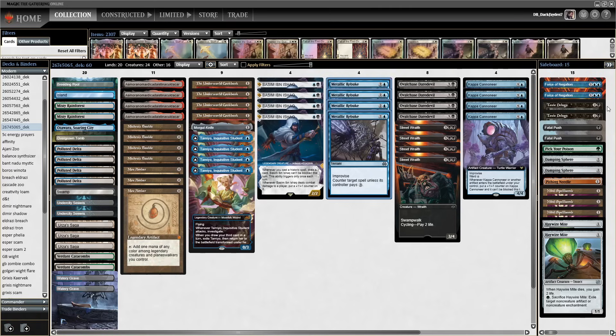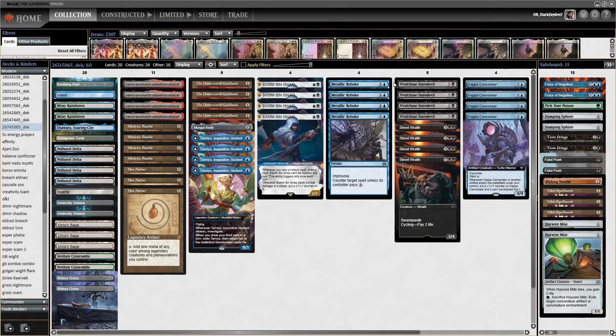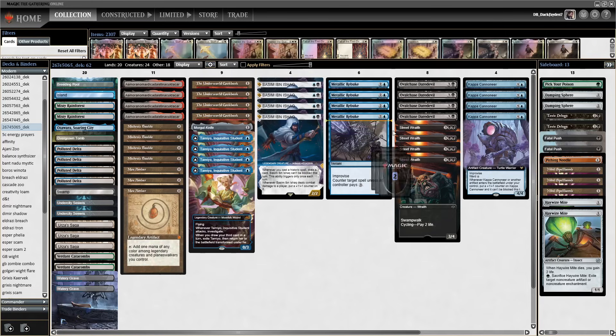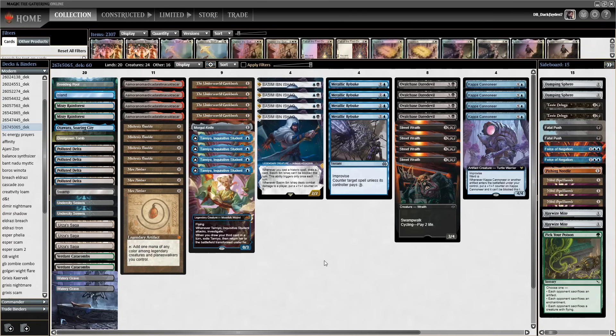Rebuke has been excellent and it's been easy to sideboard out when you don't need it. Mostly those are the games where Toxic Deluge and Fatal Push come in. When you're fighting against combo, Rebuke stays in and you add 2 Force of Negation — these 6 cards really help you do well against non-creature decks. You also have Nihil Spellbombs and Damping Spheres in addition to counterspells. I've been very happy so far with the main board and sideboard. I really like every card in the 75 for the current metagame.